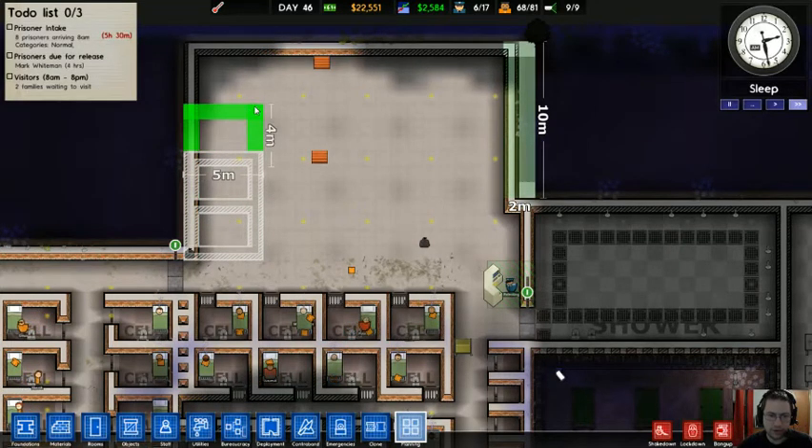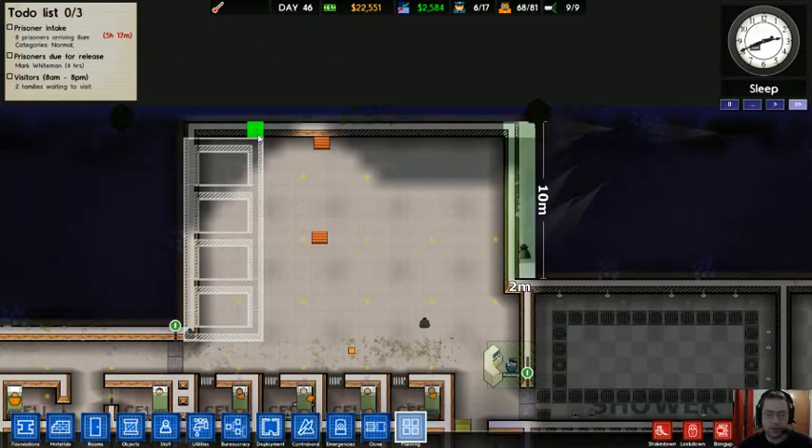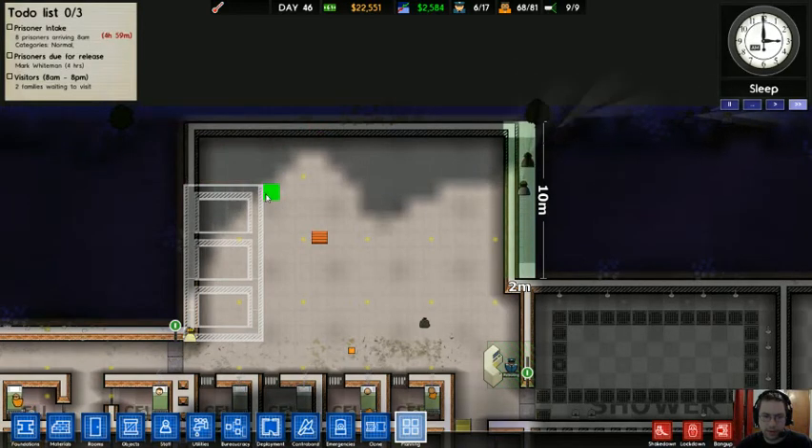These are cells — that's how big cells have to be. I went one line too big; I should have done this before. But that's okay — I'm probably not going to build the cells quite that high anyway.